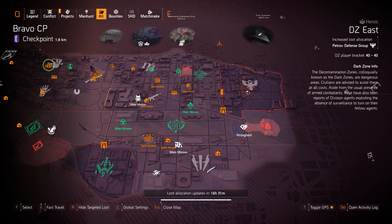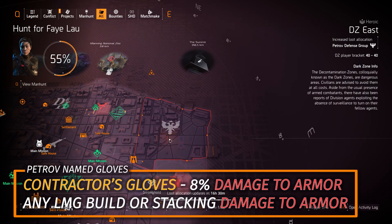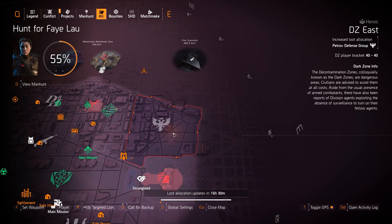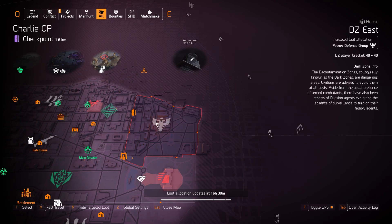In DZ East we got Petrov, so you can farm the Contractor's Gloves with 8% damage to armor. I highly recommend getting them from Cassie if she's still available, but I don't think she is unfortunately — she had some God-rolled ones yesterday. Otherwise I'd recommend farming Gloves Targeted Loot today if available, or wait until Petrov comes out of the Dark Zone, or farm it in the DZ if you want the Contractor's Gloves.